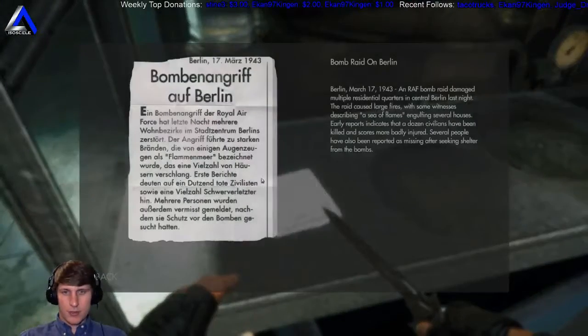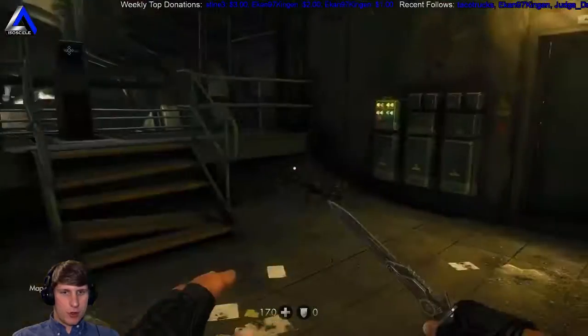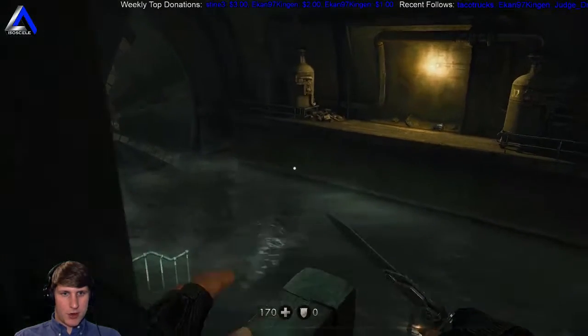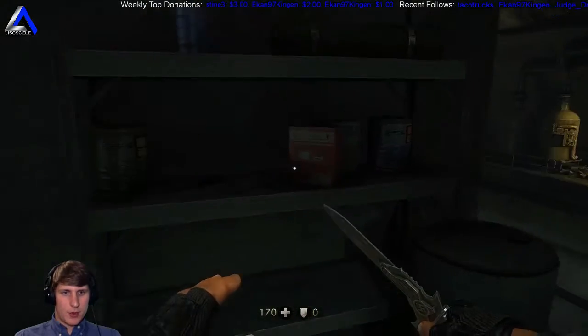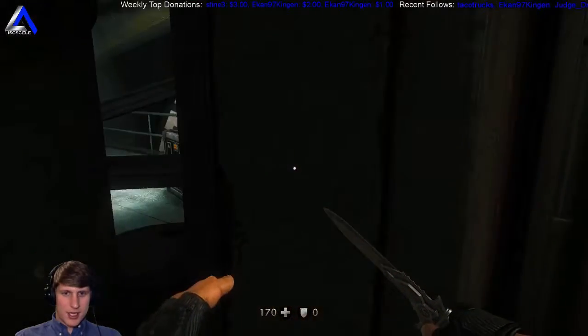What was that? An in-game news report: 'Bomb raid on Berlin - a RAF bomb raid damaged multiple residential quarters in central Berlin last night. The raid caused large fires, with some witnesses describing a sea of flames engulfing several houses. A dozen civilians have been killed and scores more badly injured.' Kind of cool how they've done the reversal of roles, where the US is the 'terrorist' seeking democracy. Oh, there might be something up there - we'll make sure to swim over there next time when we fill this up with water.